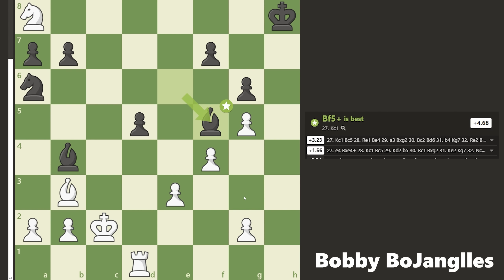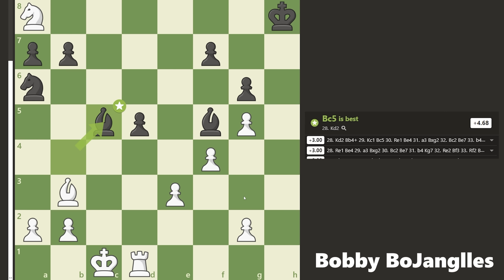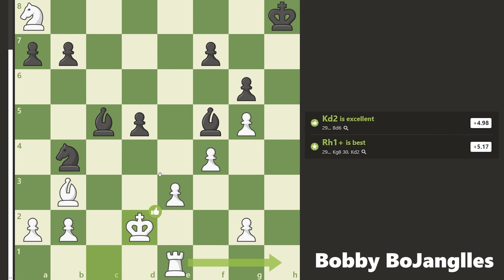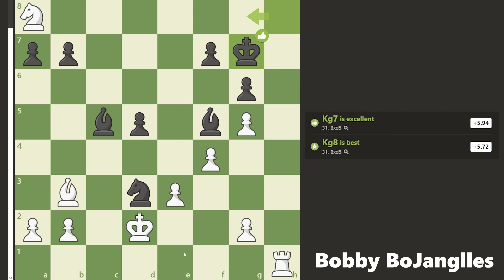I have to go back to c2. The bishop checks me and I go back to c1, where I should have gone in the first place. Now I'll defend the pawn with the rook instead. The knight comes up and I like this move because now I can bring my king up and the bishop can't check me. I'm defending this with the king and getting ready to push.